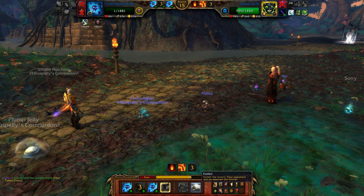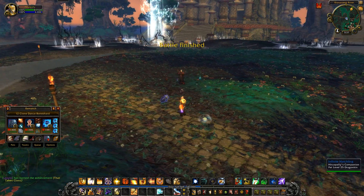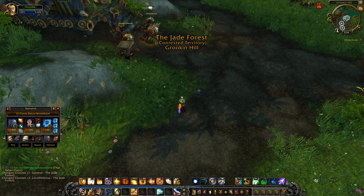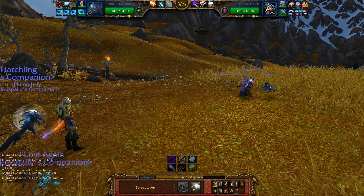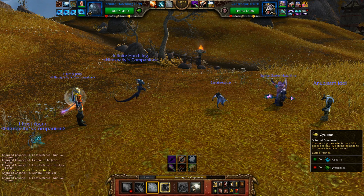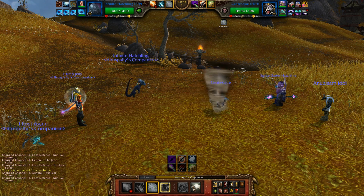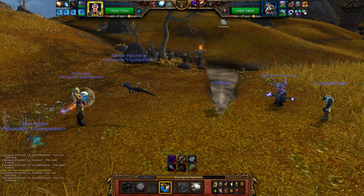I'll just forfeit and instead create an anti-haunt dodge combo team to see how that works out. This team doesn't do very good against this one either, but it's not half bad. I'll just go straight into cyclone and then Plump Jellyfish and do everything like normal, because it looks like he's going to go into stone form to start off — which is great, it allows me to set up everything.